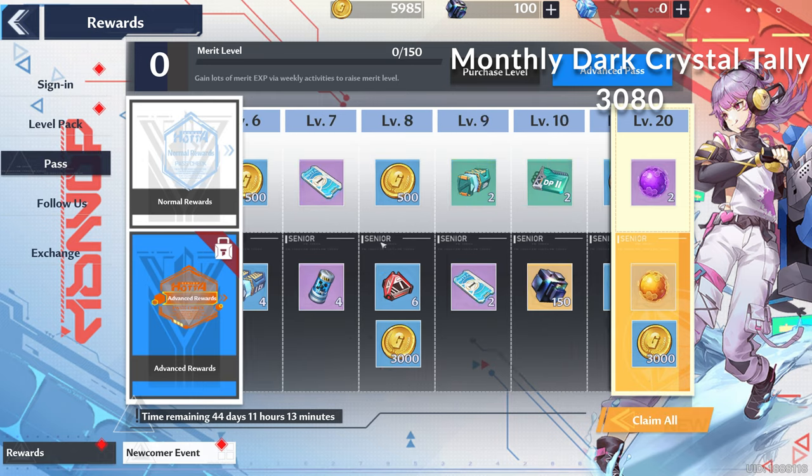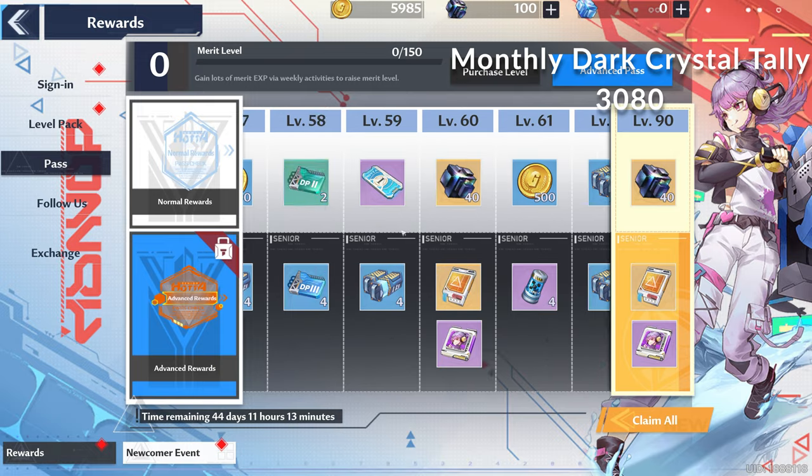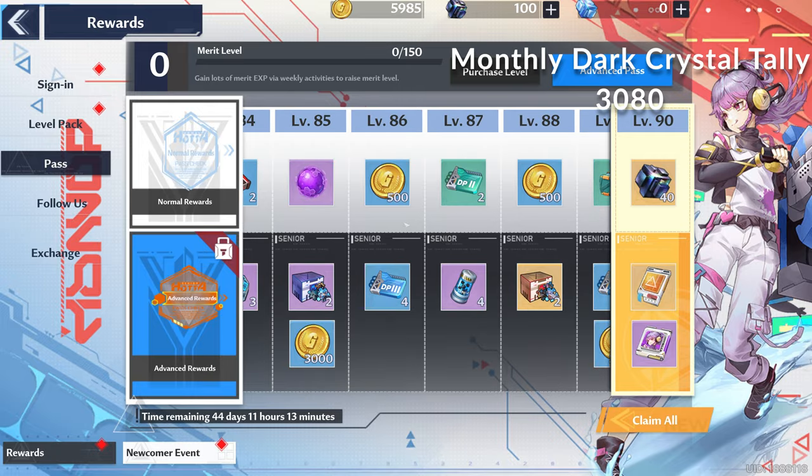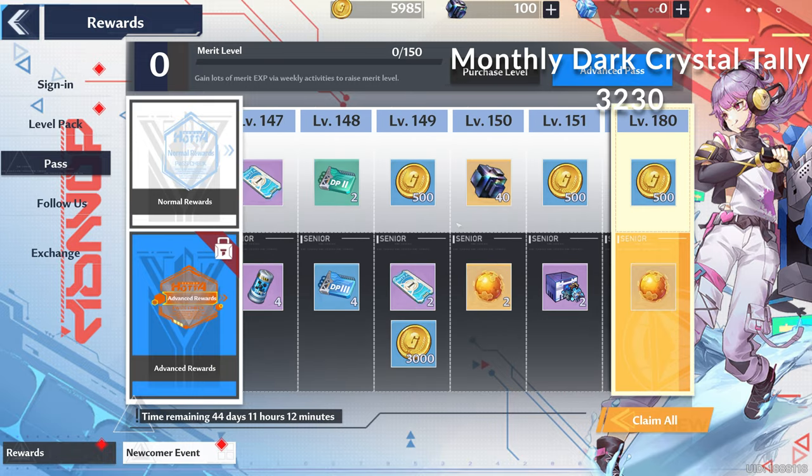Then there's the free tier on the battle pass. In here you can claim 200 Dark Crystals every season, which lasts about 42 days according to the Chinese servers. We round this to 150 Dark Crystals per month for the sake of calculations.